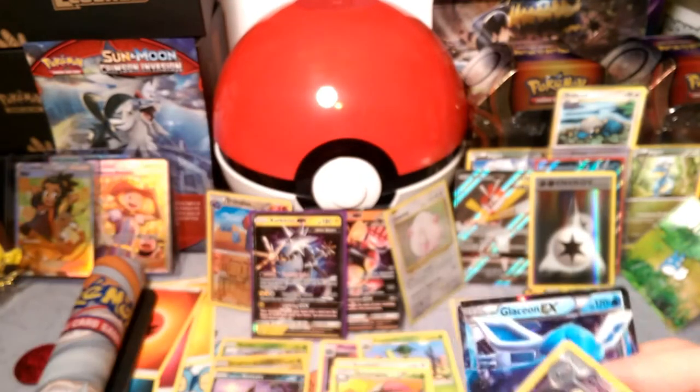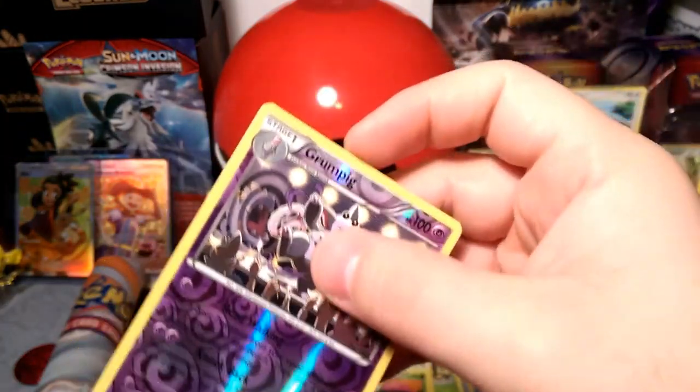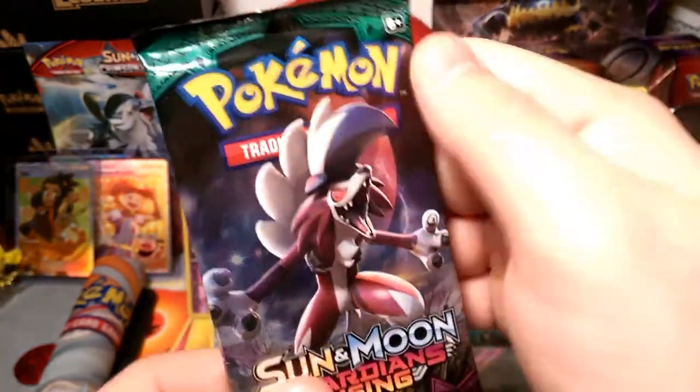Very nice — we got some good pulls out of this one. Grumpig which is a reverse foil rare. Last pack! Lycanroc, you're good, you're good little buddy, you're our buddy — we know you are.